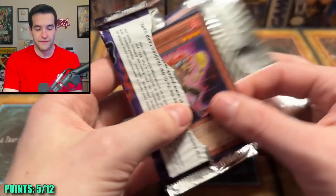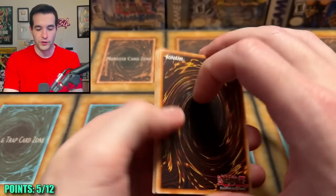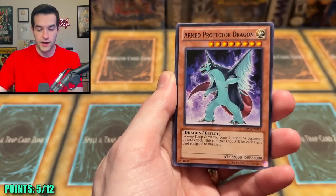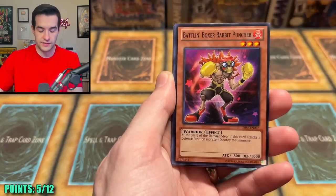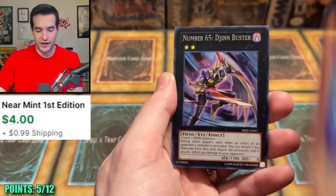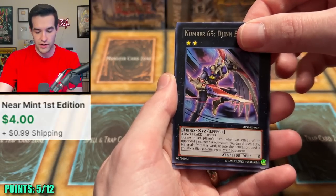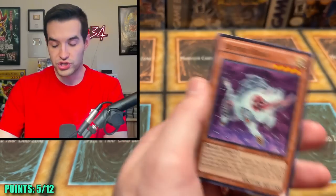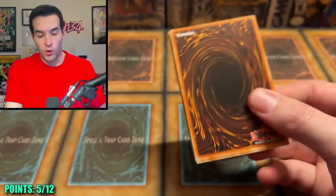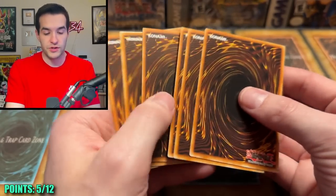You don't get points for those obviously, because we'd get four or five points every time. If we pulled a ghost it'd be even more. We have Ghost Rick Stein, Arm Protector Dragon — he's like a Typhlosion. Ghost Rick. We have Number 65 Zhin Buster and Bujingi Board. Zhin Buster's actually a pretty decent card. Photon Hypernova — so far one secret, three Ultras. We're still going, still looking.